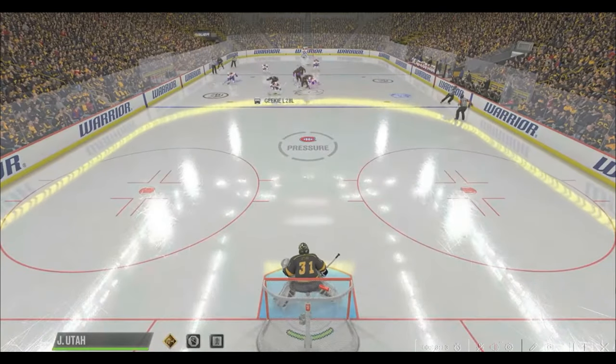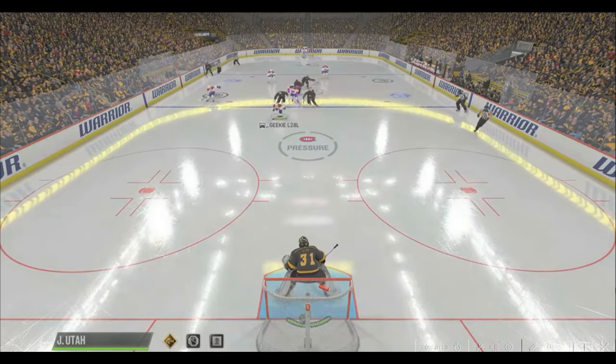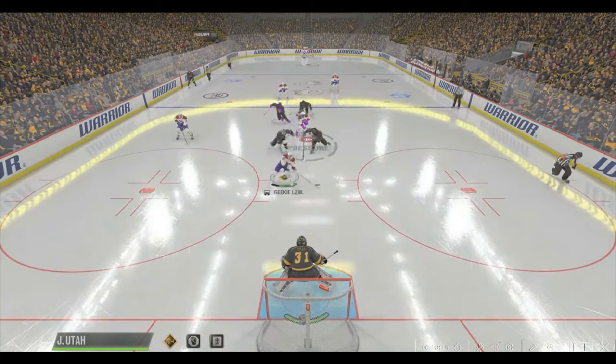Lastly, a quick breakaway tip. As the shooter is coming in, what I like to do is ignore the puck, their stick, and their attempts to make me move. I try to hold my position and watch the skater's waist as they get past the hash marks. More often than not, their body — particularly their hips — will tell you where they are trying to go.